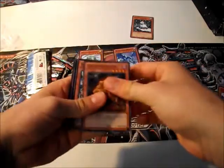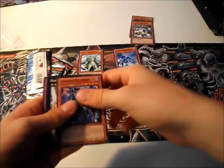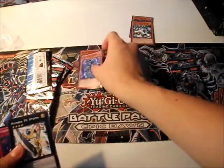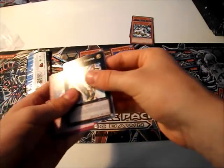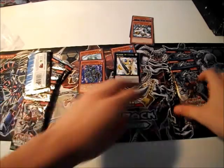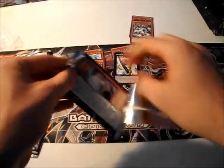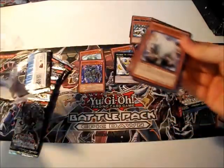Grave Protector. Zaborg the Thunder Monarch — that's good. Xerion Universe as our Starfoil. Number 39 Utopia as our Rare, and Interdimensional Matter Transporter, which is not bad either. Another Utopia — third pack. Utopia is so overprinted.